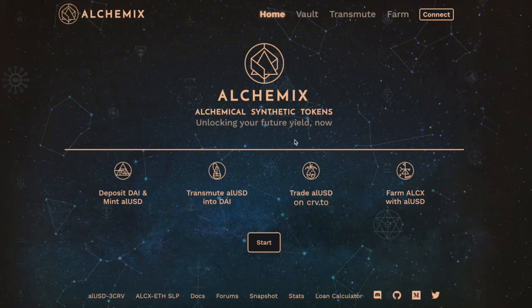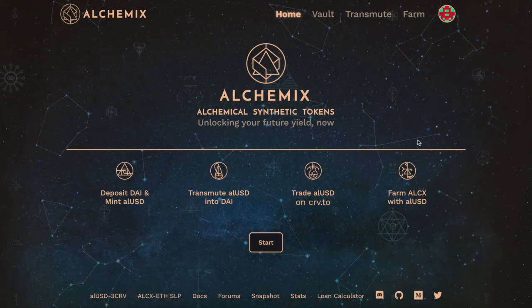First off, you need to make sure that you are on the Ethereum network. When you go on Alchemix you have a couple of options: you can deposit DAI and mint alUSD, transmit alUSD into DAI, trade alUSD on Curve, and farm ALCX with alUSD. So there are four different steps — basically you're leveraging your yield farming.